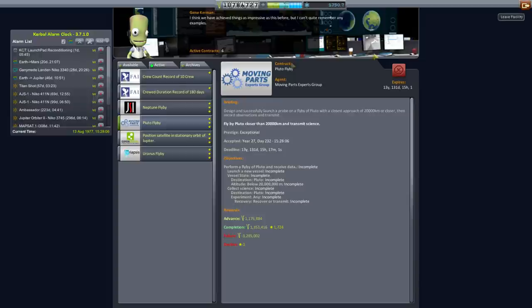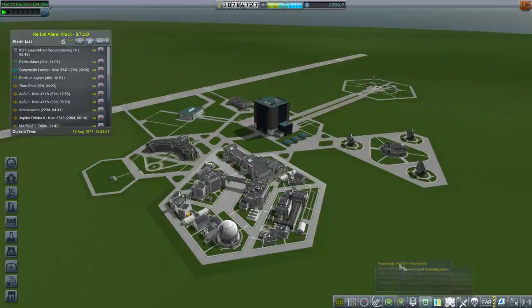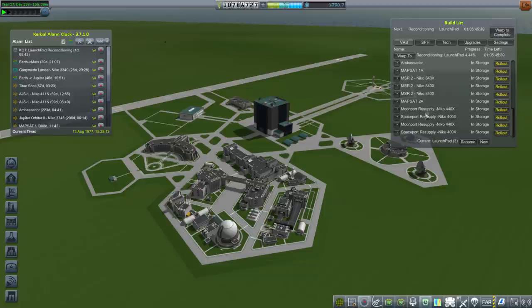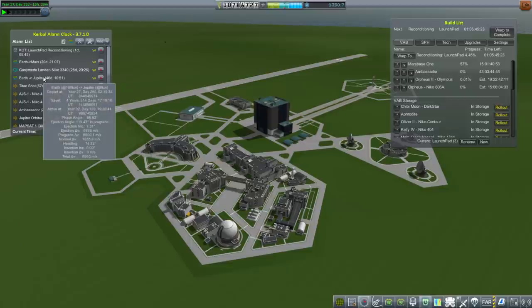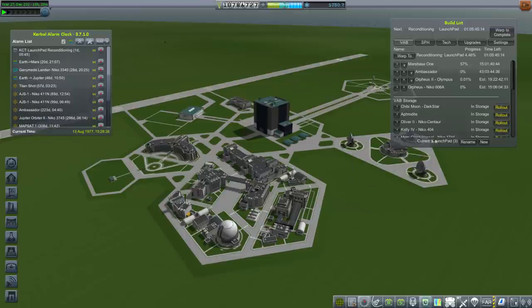We've got a lot of stuff to do. We do have the Mars window coming up in 20 days, so we need to get our timing right and make sure everything gets launched. We've got a lot of rockets to handle, and we need to worry about our supplies — though at least we've built the rockets for that. We've got two moon port resupply missions, two spaceport resupply missions, and crew rotation for each of the stations pending.